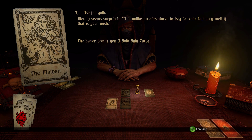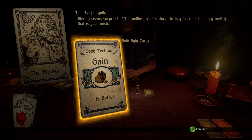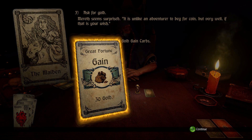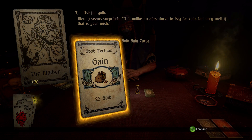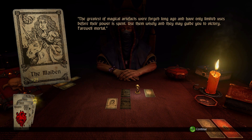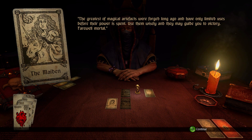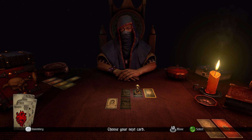Merith seems surprised: 'It is unlike an adventurer to beg for coin, but very well, if that is your wish.' The dealer draws three gold gain cards. I get fifteen, then thirty — so the values are random. I end up with seventy gold from that encounter. The narrator then explains: 'The greatest of magical artifacts were forged long ago and have only limited uses before their power is spent. Use them wisely and they may guide you to victory.' Farewell, mortal!